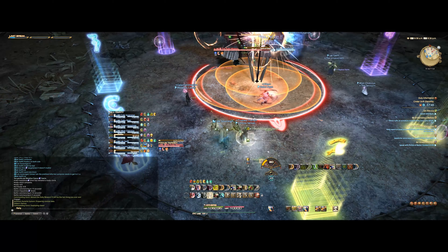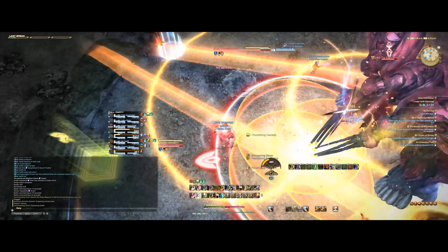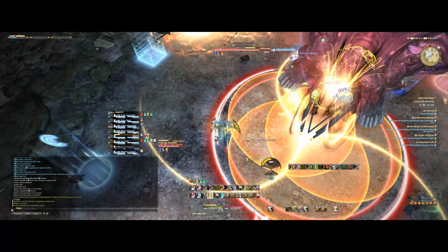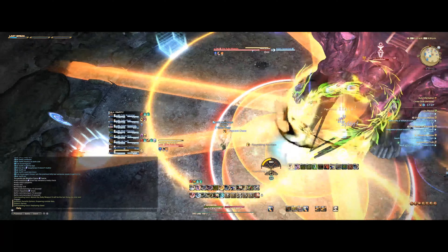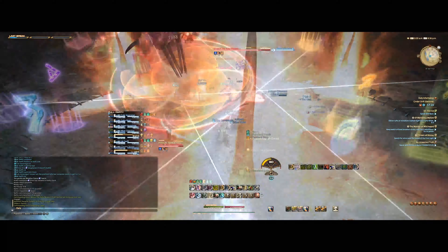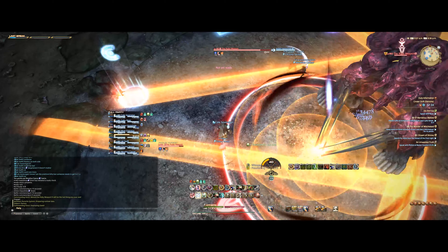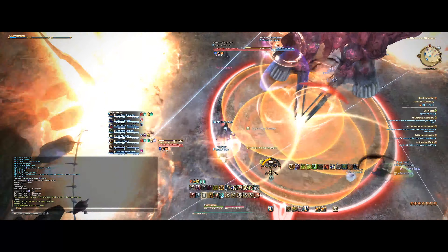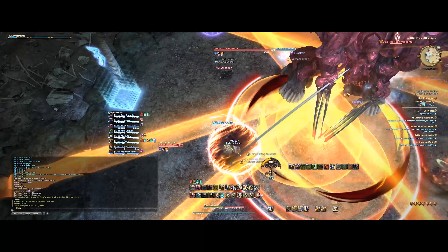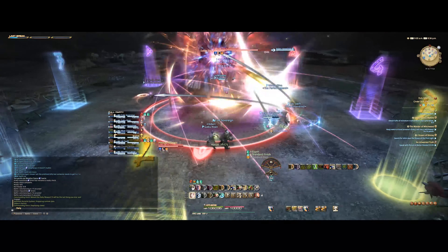The boss is going to cast an ability called Helioclaw and this is going to put AoEs around the boss. What you're going to do is stand in between the intersection between two of these circles — it doesn't honestly matter where in party finder. Then as soon as you see lines appear, move to the left. You might have some lines crisscrossing over it but that's okay; just adjust. As long as you're a little bit to the left you'll dodge no problem. You're just trying to get away from that line.